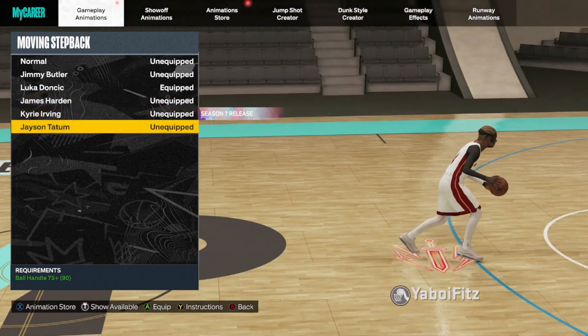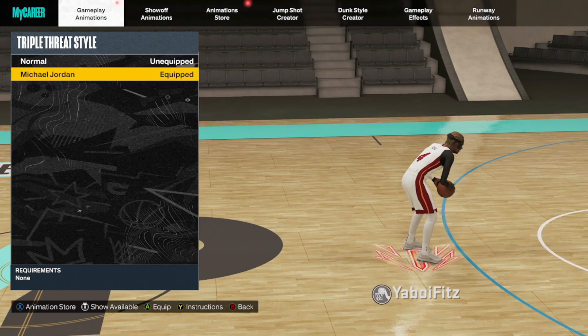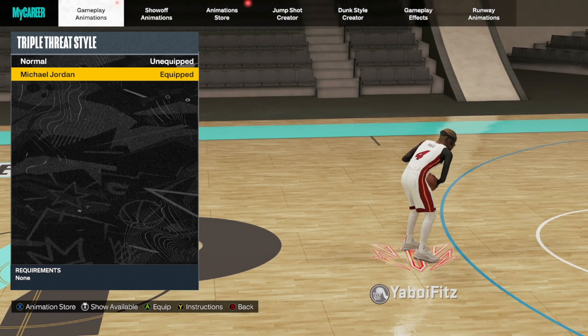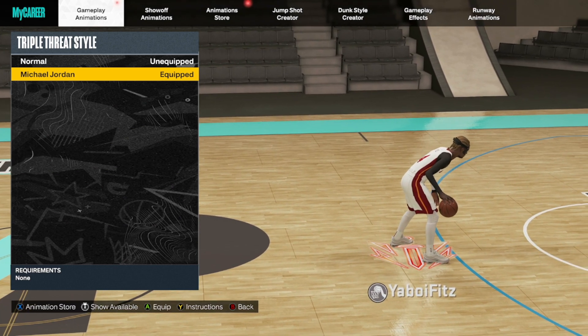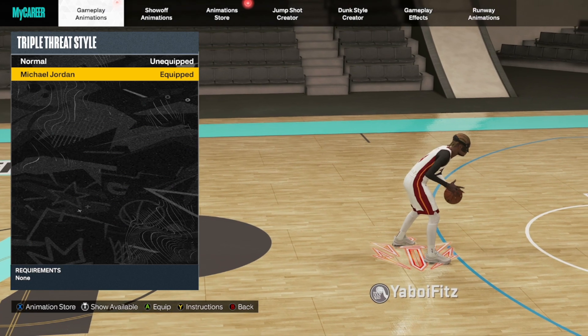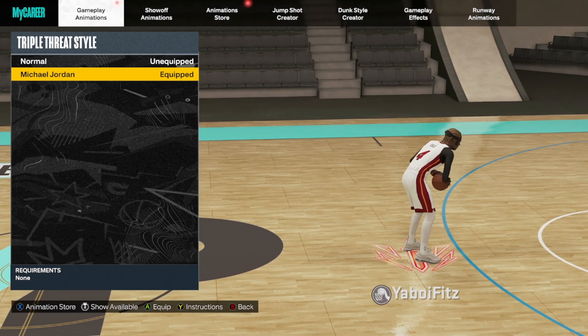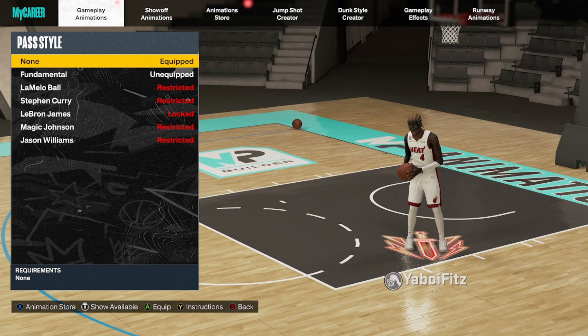Luka, Jimmy Butler, and James Harden are good for side steps. Tatum has good side steps too, but those are the only ones I'd personally recommend for moving step back. Next is the triple threat style — there's only one I'd even remotely look at. This is the most underrated package in the game and by far the best one, leaps and bounds beyond the others in my honest opinion: Michael Jordan triple threat style.